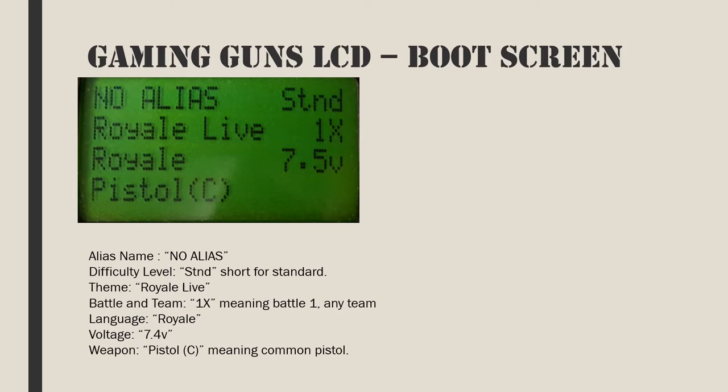An alias is normally set by the Windows SATR Hub application, which requires the purchase of a custom dongle from Battlefield Sports. The top right corner shows the difficulty level. On the second line, to the left is the theme, while the battle number followed by the team letter is on the right.